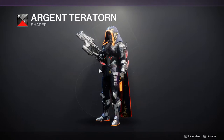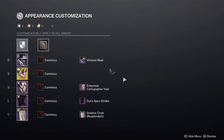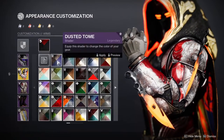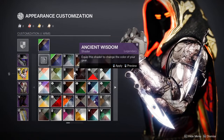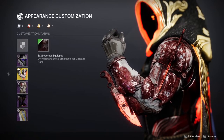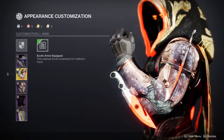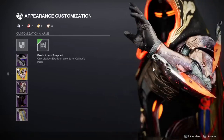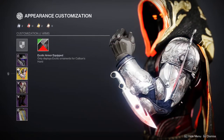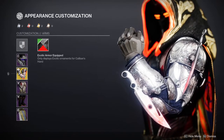Let me show you an example right now. On these arms you'll notice there's a weird discoloration — almost like a burnt, charred look — and that happens with pretty much every shader. The armor itself is white, but where the blades are, that part becomes charcoal-colored. The blades are making that piece charcoal. With Argent Territorn, it actually combines all the colors into one.